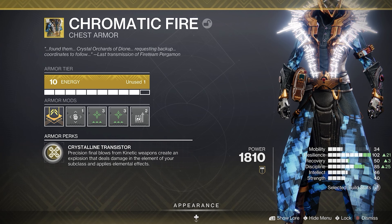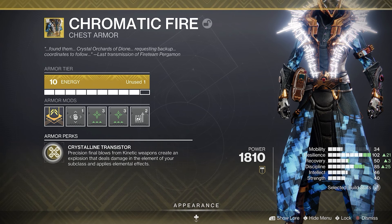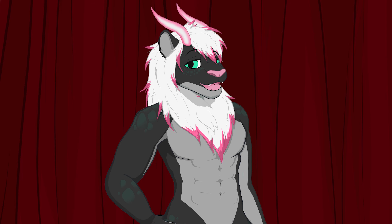Part 2: The Armor. We're using the exotic chest piece Chromatic Fire. This comes with the perk Crystalline Transistor — precision final blows from kinetic weapons create an explosion that deals damage in the element of your subclass and applies elemental effects. We get explosions, which is the only reason I wake up in the morning. And because we're in stasis, the little explosions will apply slow, which helps out with the synergy of this build.